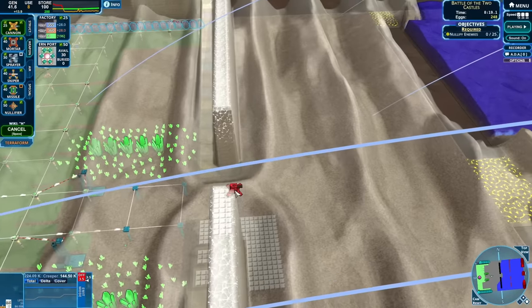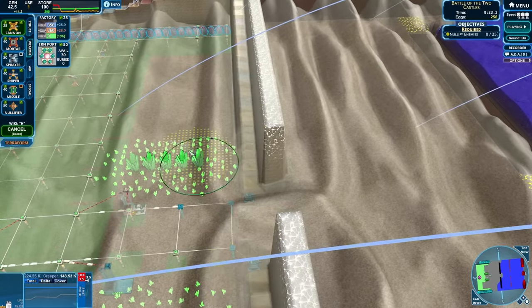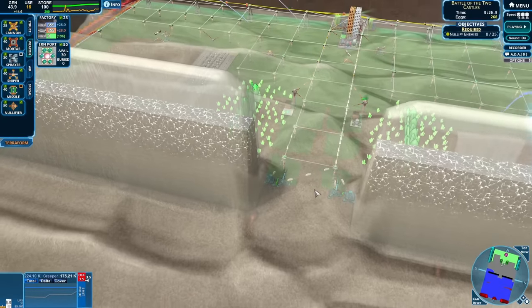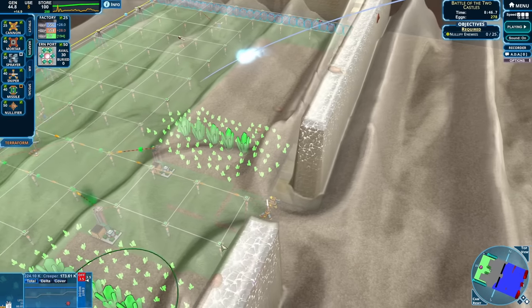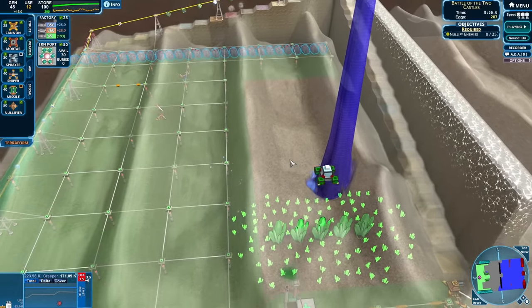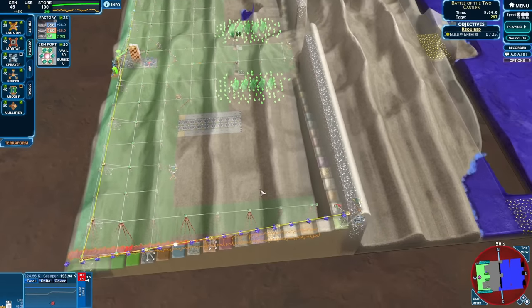Let's get some cannons at the doorways, because that looks fun, and then we need some snipers at the door too, because blobs like to go right through there. Case in point - there's blobs that are immediately going to hit the cannon that's being built. Well that's too bad. And there's more blobs going all those ways, including ones with eggs. And the sniper got the egg instead of the blob - interesting. But yeah that little mess is going to be fine. We have a lot of anti-creep filling up our castle here.